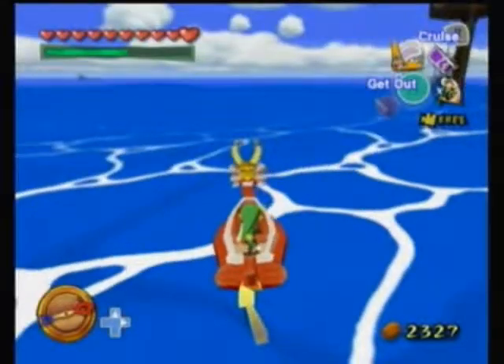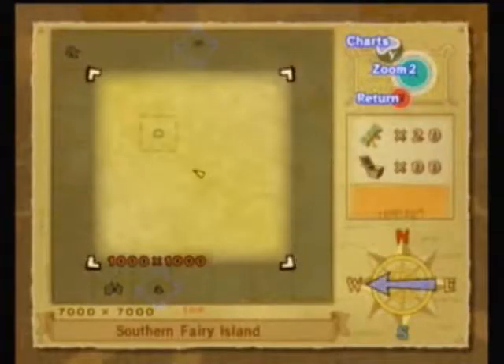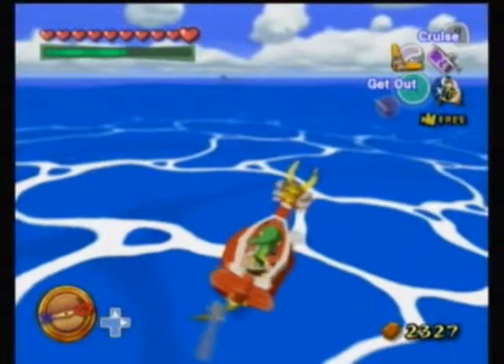Alright, well I can just go on in. Southern Fairy Island — nothing there. I knew it was like a blue tube. I already got that one because I got a bomb up right there.